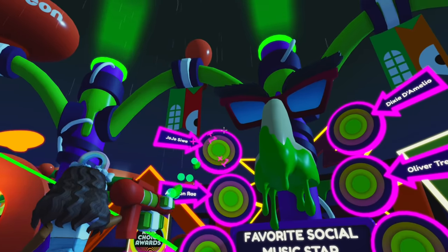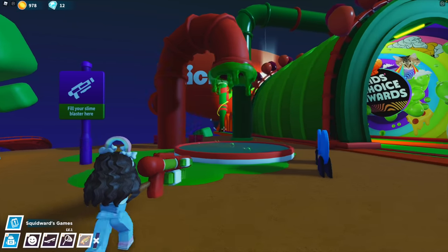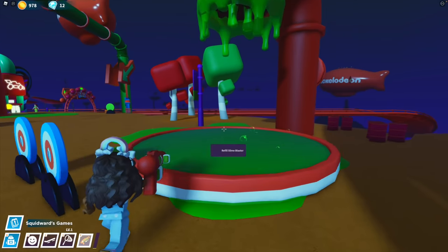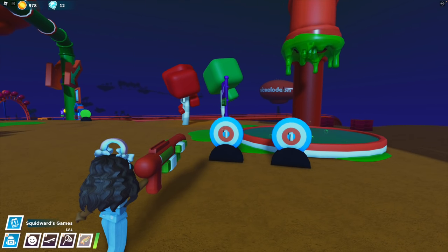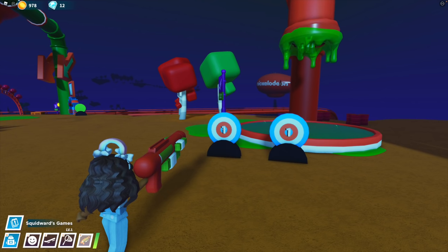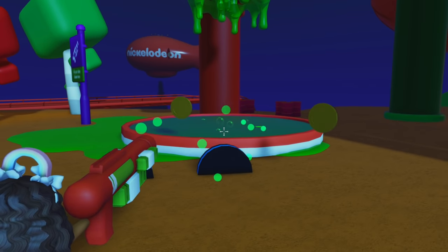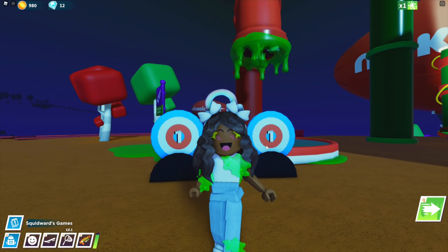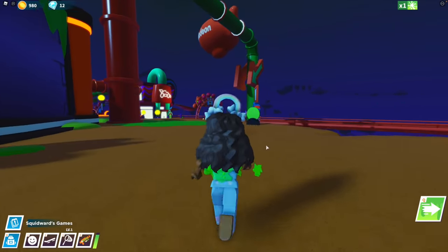I voted Jojo Siwa and Batgirl Lele. Running low on slime? That's okay because you can refill your slime blasters in areas just like this one. There are a lot of targets scattered around the entire map. All you have to do is slime the targets and it's a really easy way to get coins. Just make sure you go collect them. Looks like I'm covered in slime, but that's okay because slime actually makes you run faster and jump higher.